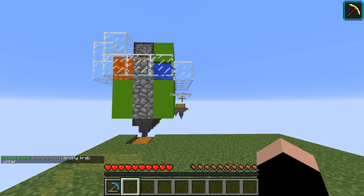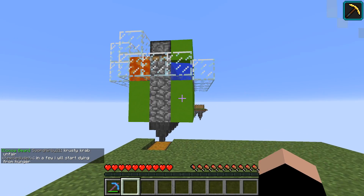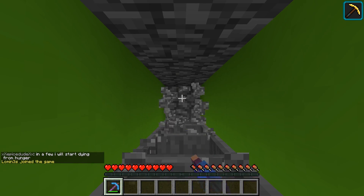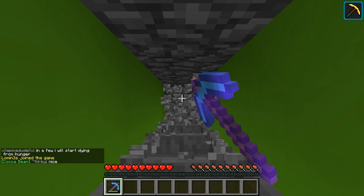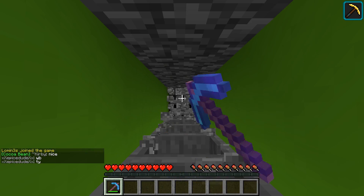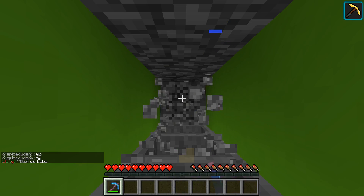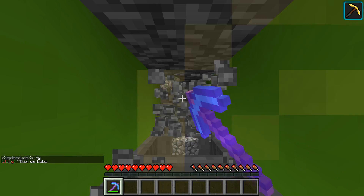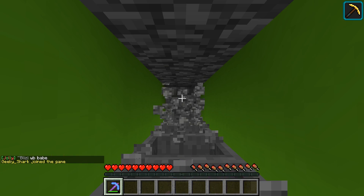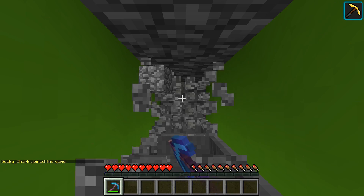Hey guys, I'm back for another video — welcome to another Minecraft tutorial. In this one I'm going to be showing you how to make this super easy and efficient cobblestone generator. As you can see, the instant I break the block at the end I immediately get a new set of cobblestone to break, and we are currently hitting the maximum mining speed of cobblestone, which is somewhere around 138 cobble per minute.